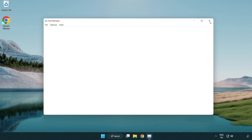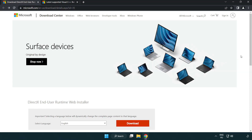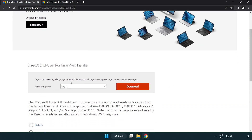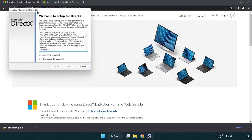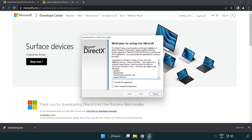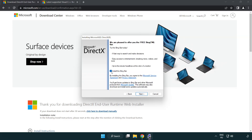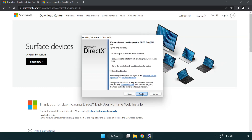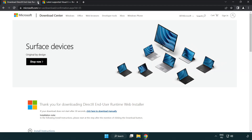Close the window. Open an internet browser and go to the website link in the description. Click Download and install the downloaded file. Click I accept the agreement and click Next. Uncheck Install the Bing bar and click Next. Installation complete — click Finish. Close the DirectX website.